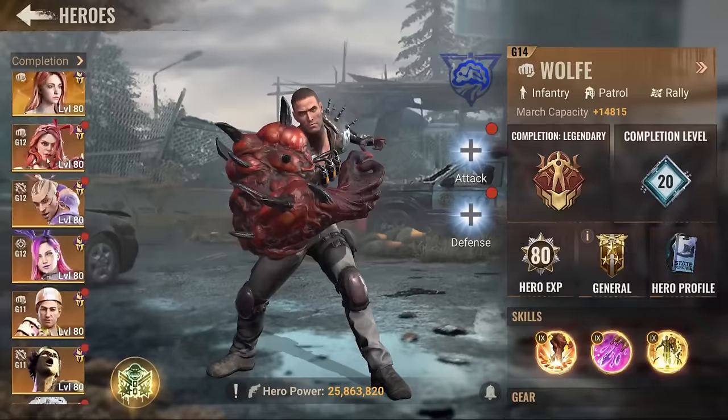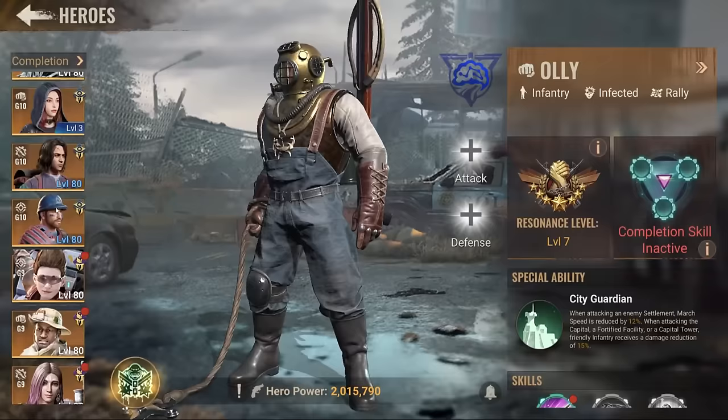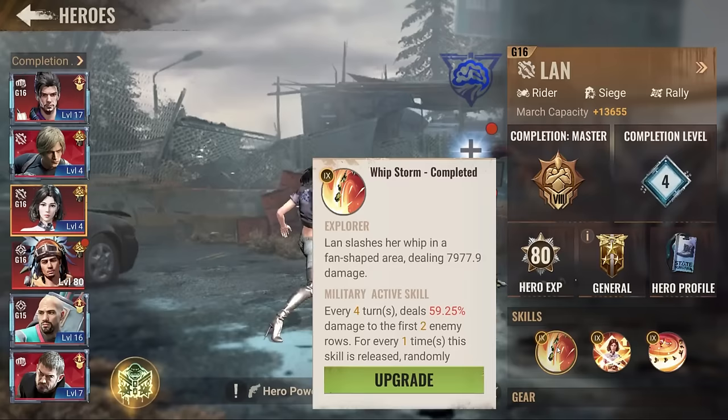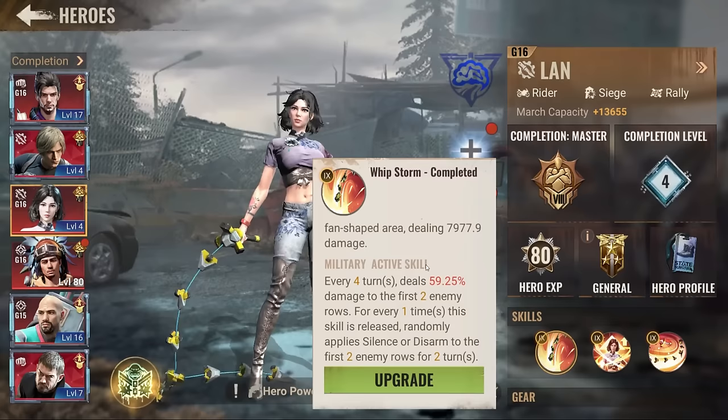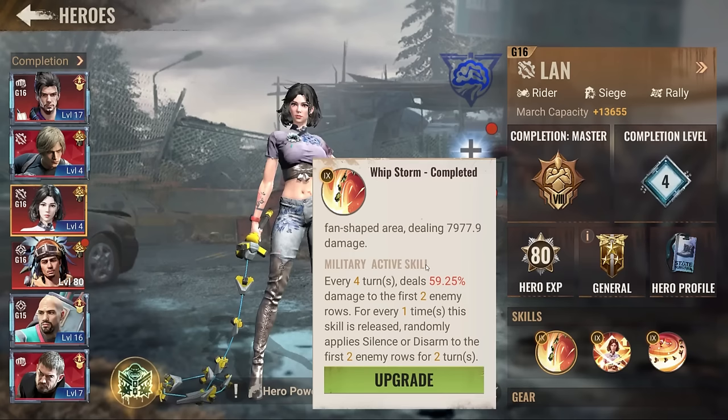And finally Lane. Lane has disarm. Look how complicated this is — three of the heroes you're most likely not going to be using: Ollie, Wolfie, and Rush are the worst current heroes for anyone in the current generation, at least the first 700 states.